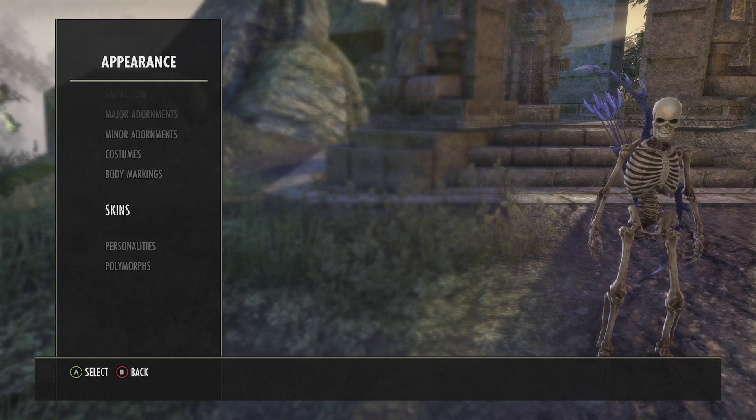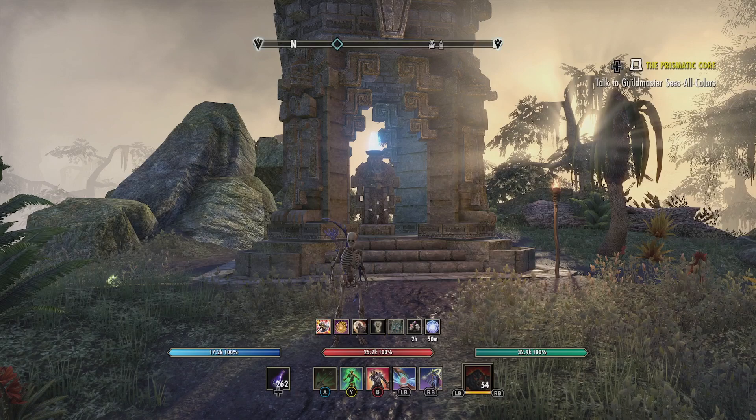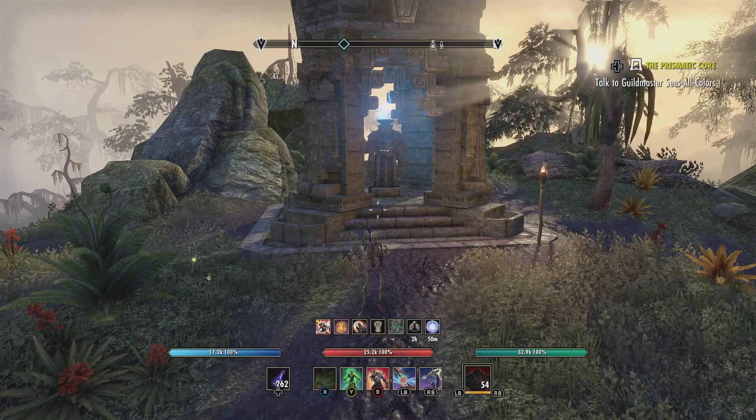Polymorphs hide costumes, hats, and skins — they're different from regular skins and stuff. Skins will be underneath on your body and you can wear costumes over them, but polymorphs are what they are — you can't be anything else. They're great; I like having all of them for variety, and I think this is an excellent item to have.